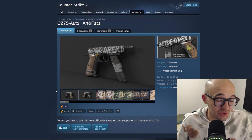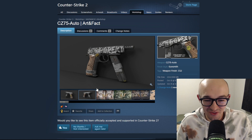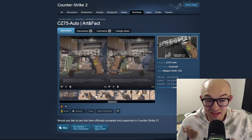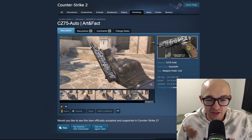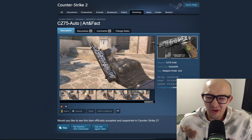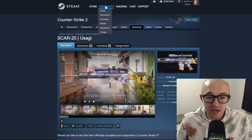Next up we have the CZ75 'Art and Fact,' and this one says 'get freaking wrecked' on it, which is maybe a little bit cringe. I'm not really trying to have a gun that says that like I'm some 10-year-old on Fortnite. If it's ironic it's kind of funny, if it's serious it's kind of weird. It's got a little smiley face on it - we already have a lot of skins like this with graffiti writing, and nobody really loves them all that much, but it's a fine skin.